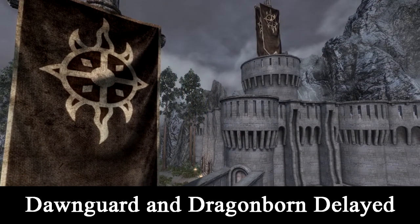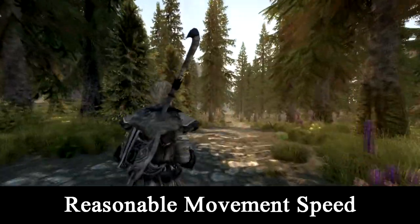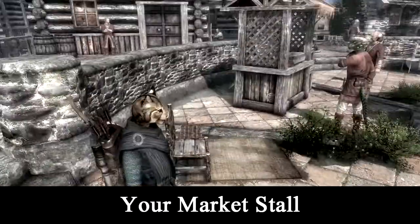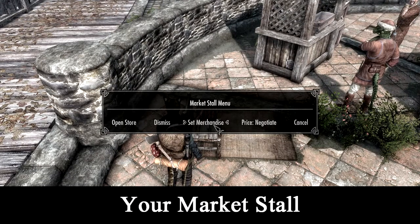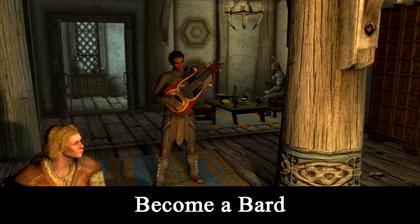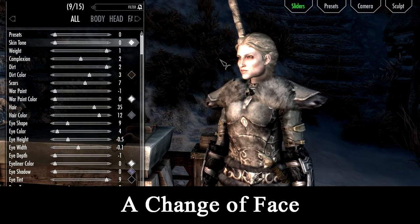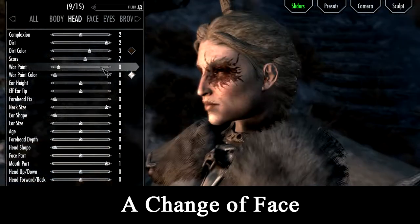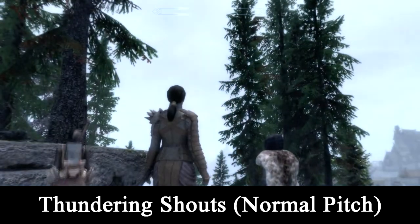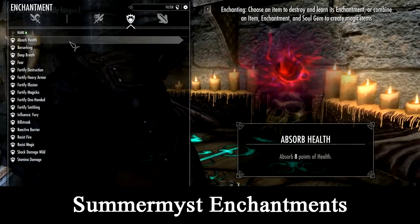Dawnguard and Dragonborn Delayed — I suspect there are mods that do this better nowadays, but these are left over from the early playlists. Reasonable Movement Speed. Your Market Stall — this is for Zaytest, but also very relaxing. Shoutout to See You Later for showcasing this mod with Artorias the Blacksmith. Become a Bard. A Change of Face — a book which lets you adjust your character's appearance on the fly. Thundering Shouts. Summermist Enchantments.